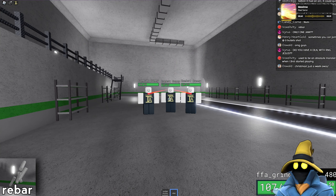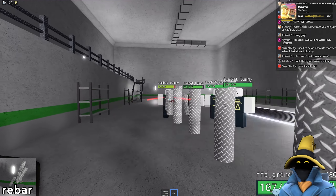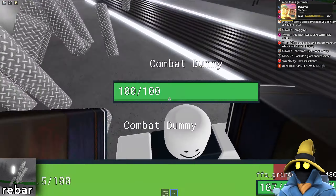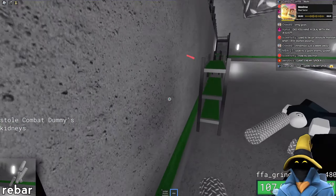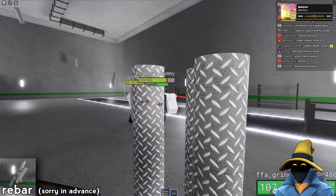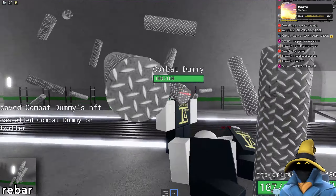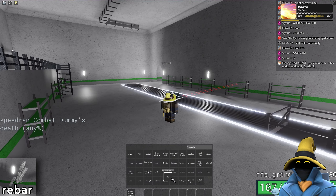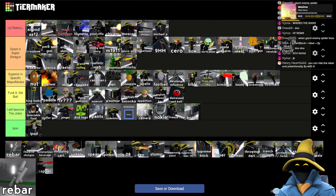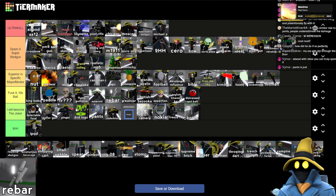Rebar is funny — these are solid objects you're throwing at them. They don't do a lot of damage, but you can spam the hell out of them. Because these are solid objects you can get yourself in some wacky situations, especially since they have no gravity. I don't mind rebar at all, although I do think it's definitely a wee ball weapon, because I would actually rather have a lot of these other weapons. About here is about right.